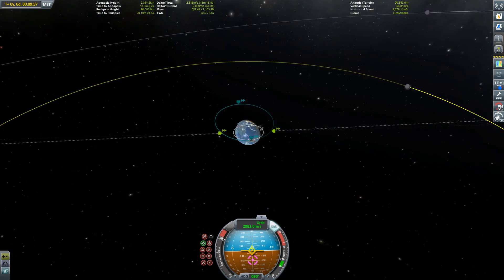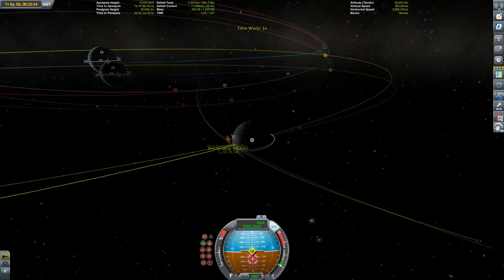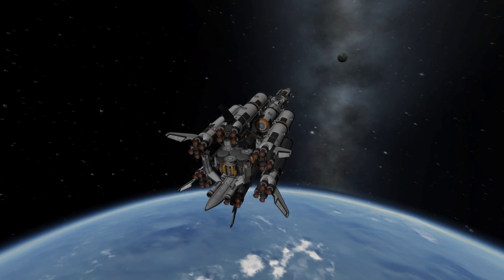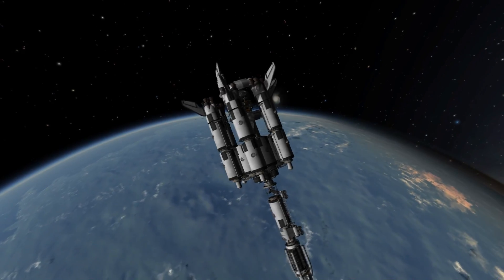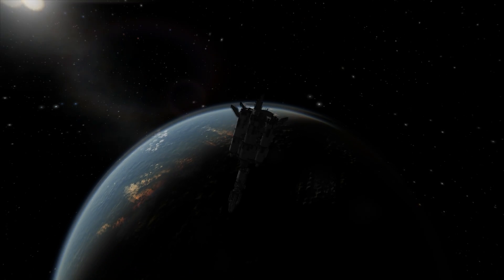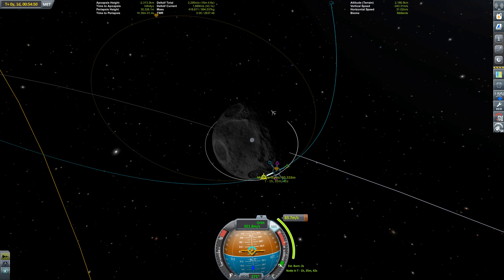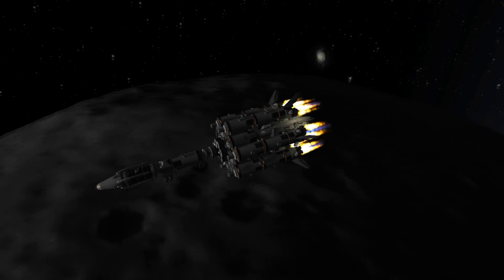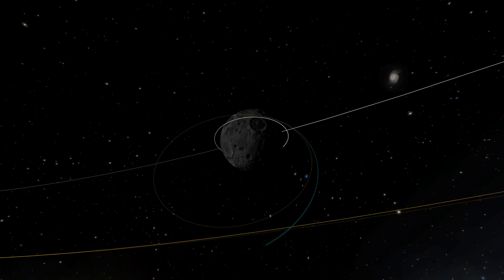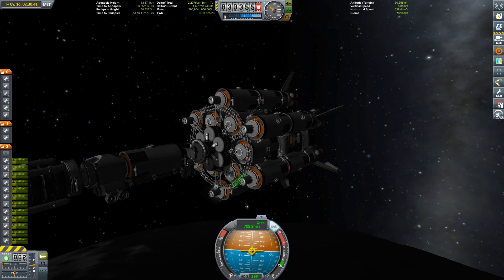First we have to get this thing — or these things rather — to the moon. And here we have our encounter with this little grey rock in space. I'm actually trying to go to the moon this time, not Minmus, because we already did that in the previous series and because Minmus is easy. The moon is not that hard, but it's a bit harder to get stuff down there and launch it back up into space compared to Minmus. The assembly has arrived and we have a stable orbit around the moon.